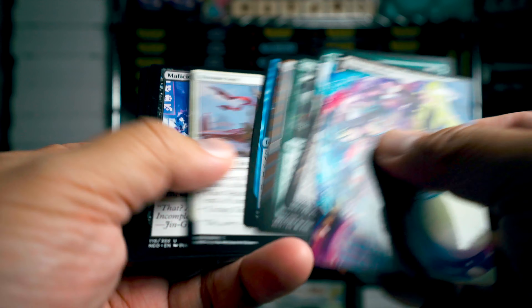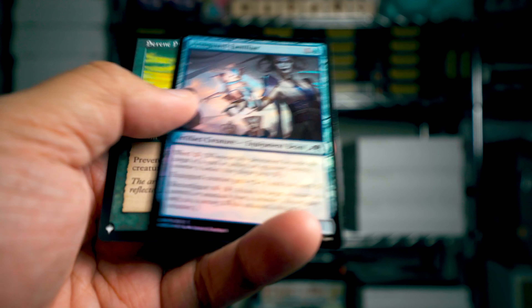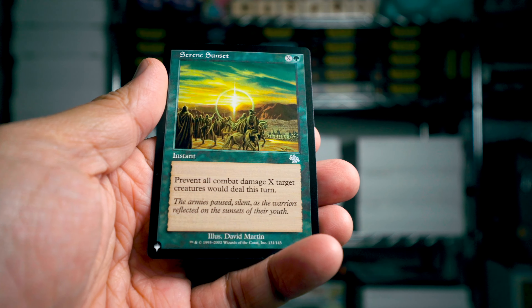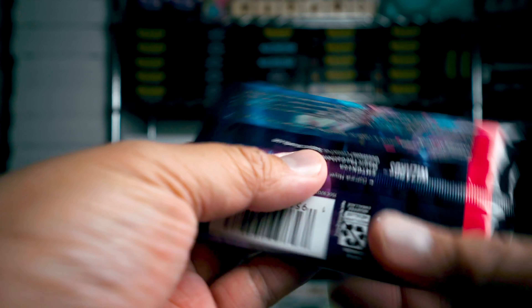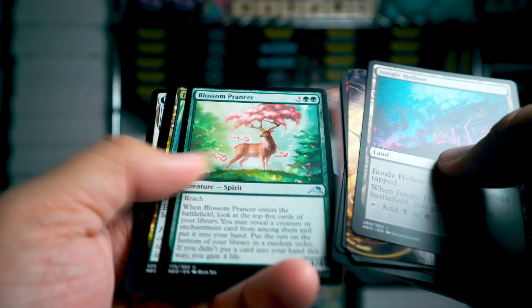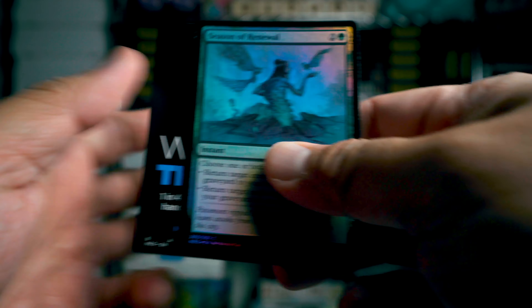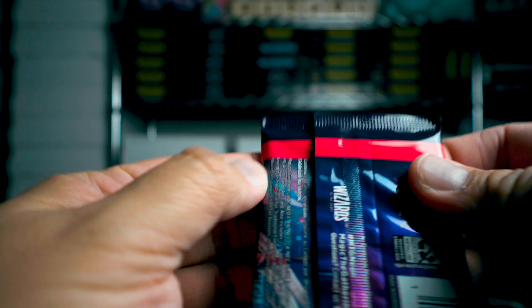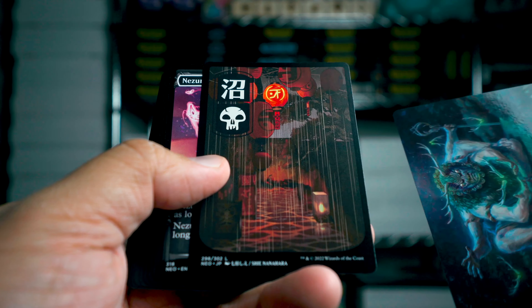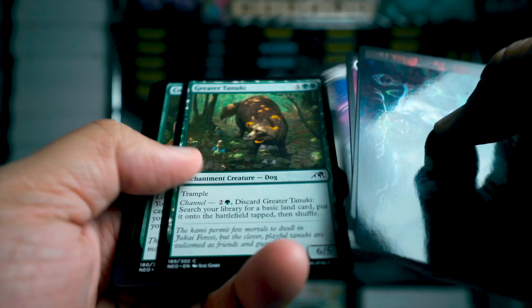I'm trying to get all these lands — I have a Yuriko commander deck and I want to put all the lands from here into that. Biting Palm Ninja, seen him, and then Serene Sunset — nice, from the list. But man, trying to get all the nice lands... I think they did a nice thing making them collectible because you don't really get that many per box. Like in my last box I had one black land and that's all I got, and I need a whole bunch of those.